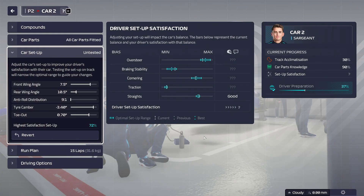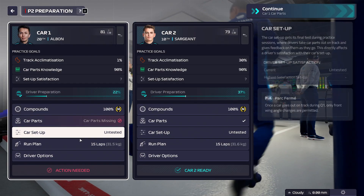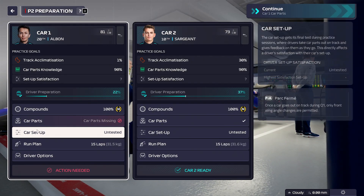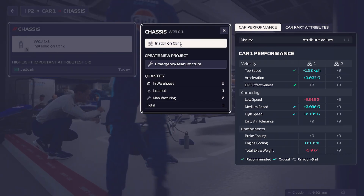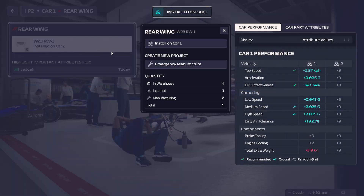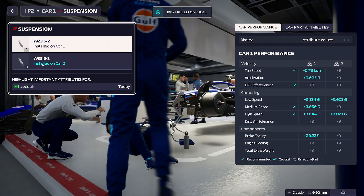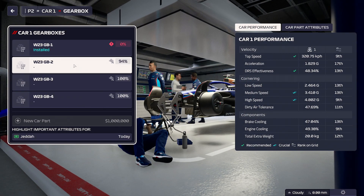Okay, so Practice 2. Your car setup is untested. It'd be nice if there was a copy function so we could copy that one and paste it over here because the cars are identical. Let's just do something like that for now. Car parts missing - we've only got one chassis, that can't be right. Can it be installed on both cars? I don't know if this number includes what is fitted or not.